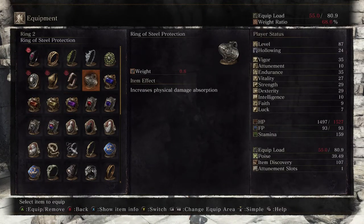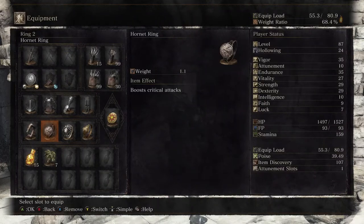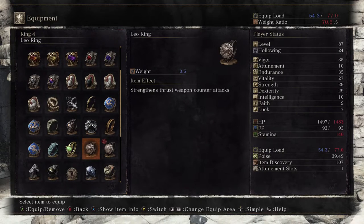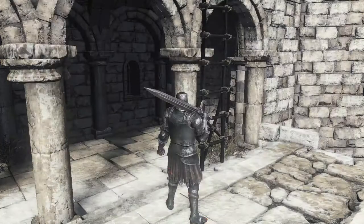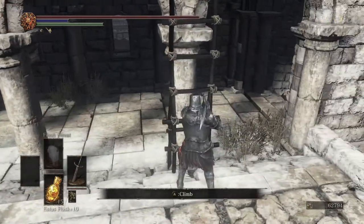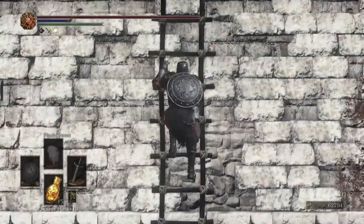At the top of these stairs is a Havel. Because it's a Havel you can do two things: one, you can put on the Hornet Ring, and two, you can swap out something like the Ring of Favor. I think the Knight Slayer Ring is what I was thinking of putting on here. I'm going to swap these gauntlets with the Fram gauntlets, which are almost as good, and now we can bust Havel's posture.